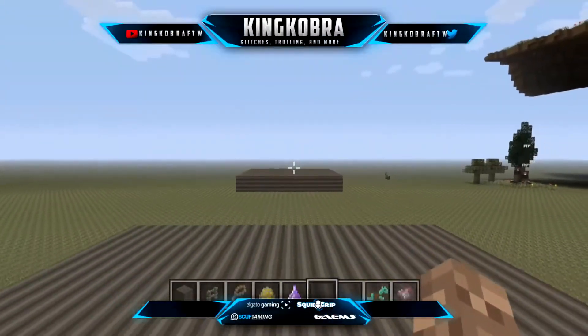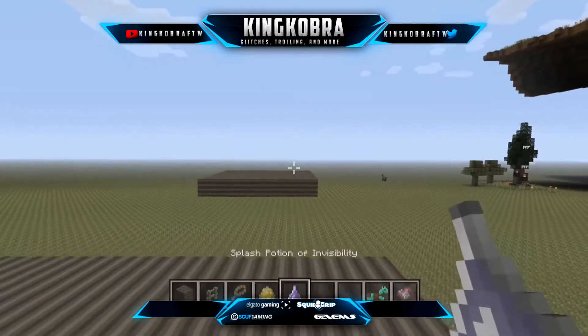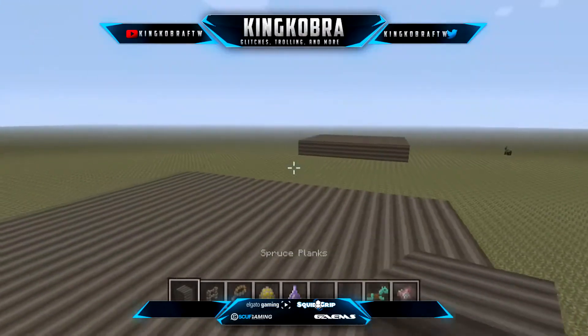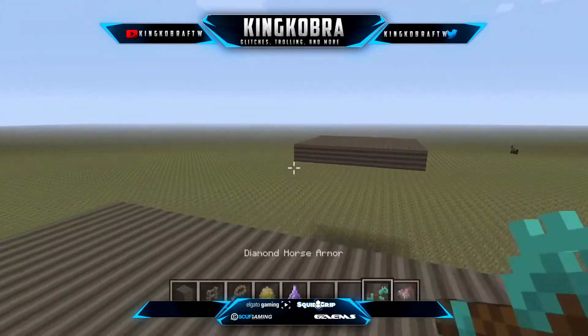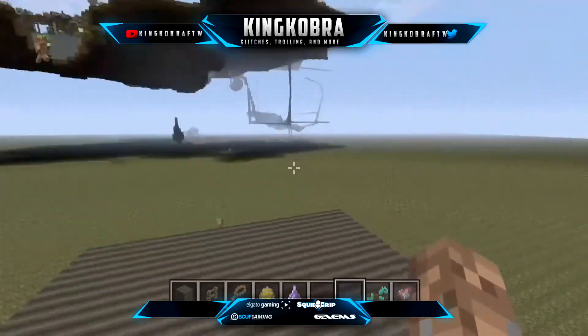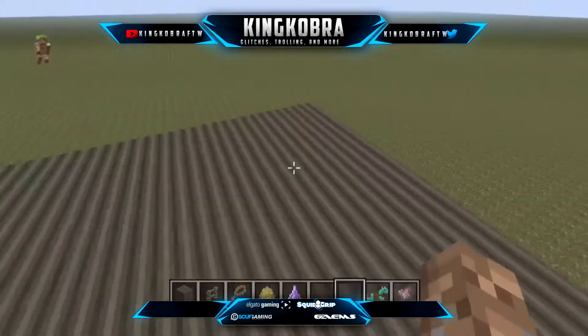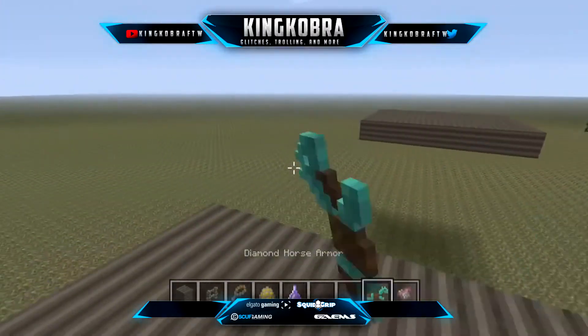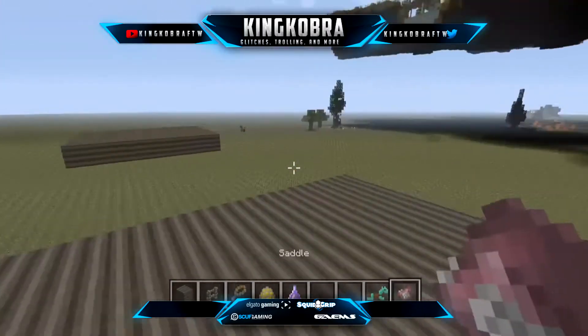Everything that you're going to need for this tutorial is in my inventory right now: an invisibility potion, a horse, oak fence or a different type of fence, and some type of building block. You will also need a saddle and diamond horse armor. Diamond horse armor is to protect the horse from taking fall damage and dying, and the saddle so you can control the movement of where you want to go.